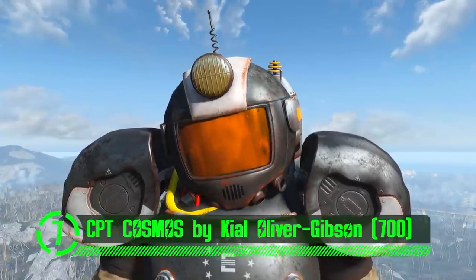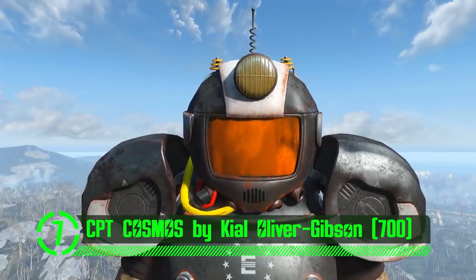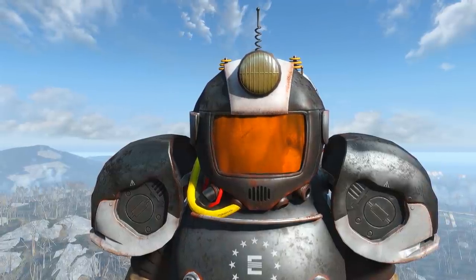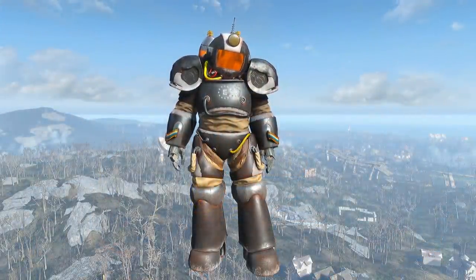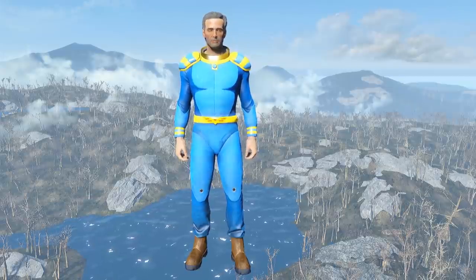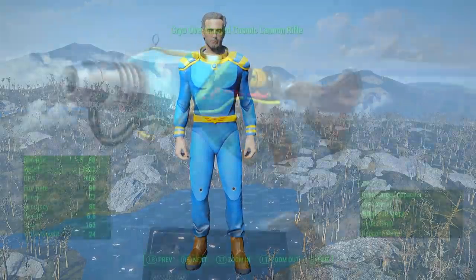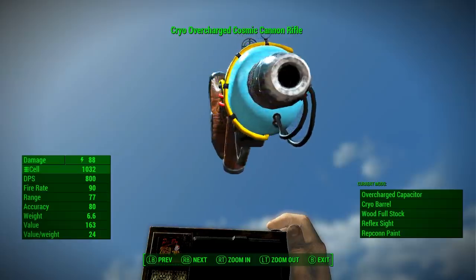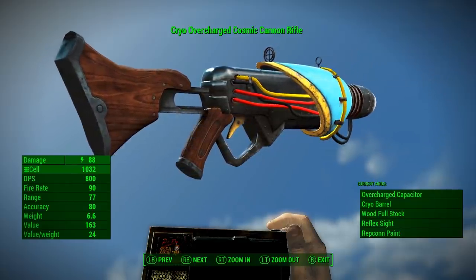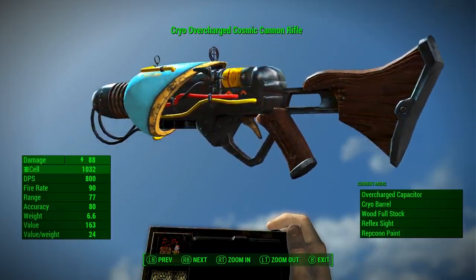At number 7, we've got Captain Cosmos by Kyle Oliver Gibson, aka Sovereign Walrus — not to be confused with Captain Crunch. Captain Cosmos is a TV show in the Fallout universe, so needless to say, this mod is pretty immersive. This mod adds a unique weapon, outfit, and set of power armor to Fallout 4. The power armor definitely looks unique, gives off a real Fallout vibe, and comes with multiple color and aesthetic customization options to really change up its look.